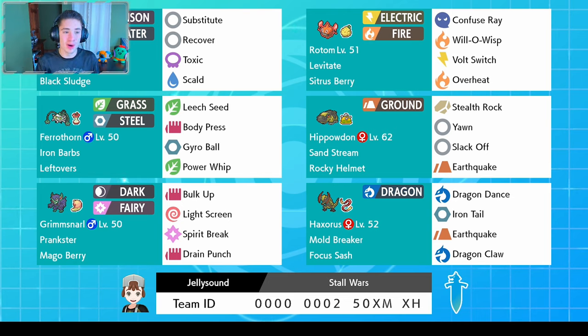In today's video we're rocking out with a Toxapex team. We're rolling out with a black sludge Toxapex which we can actually stall a lot with — it's rocking substitute, recover, toxic, and scald. So if we can get the toxics off we can just stall them out, let the toxics do their work. Then we're rocking a leftovers iron barbs Ferrothorn right here.